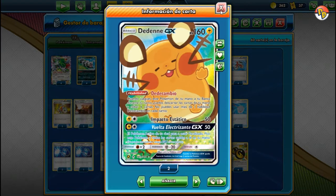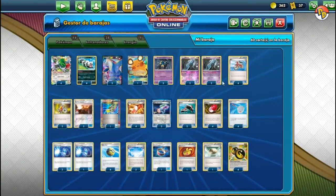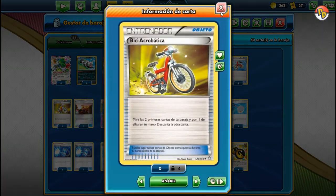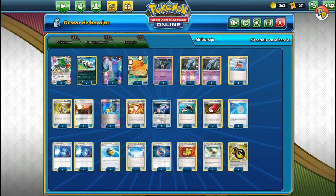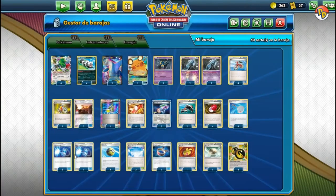Vamos también con un DDN que puede ser circunstancial en caso de que no podamos seguir robando — descartamos todo y renovamos la mano. Vamos con 4 Unown que también tienen la habilidad Carta de Despedida, que nos permiten robar una carta cuando los descartamos. De los ítems tenemos mucha aceleración: 4 Bicis, 4 Bici Acrobática también, 4 Correos de Entrenadores, 2 Patines.